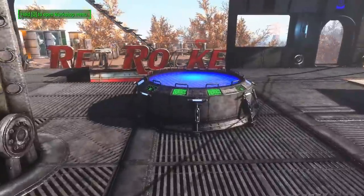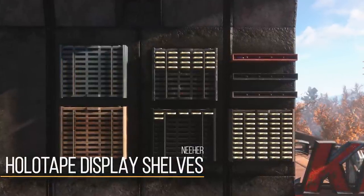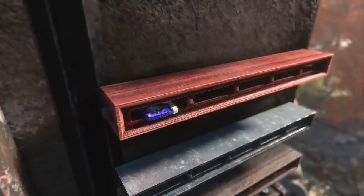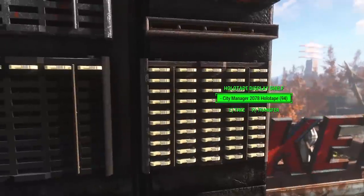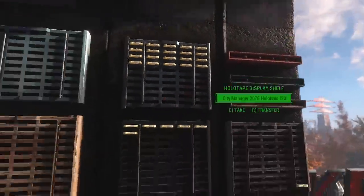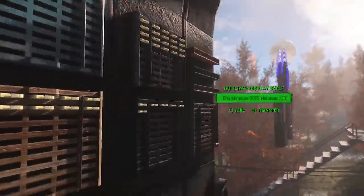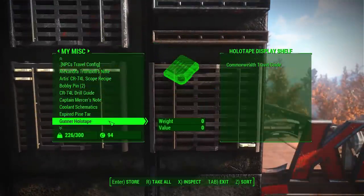Last but not least, a pretty handy quality-of-life mod: Holotape Display Shelves. This will add in a variety of different colored display shelves that you can place holotapes into, with those holotapes visually represented on the shelf. There are two variants — a typical larger one for regular holotapes, and a smaller one assignable for all the game holotapes you can find in Fallout 4. On one hand it just looks cool, but it also has a practical benefit: you pick up a lot of holotapes from mods and quests, so this gives you a nice place to store them. You can have separate shelves for mod content or quest content, and it's a good addition to just about everyone's game.